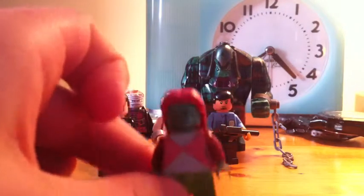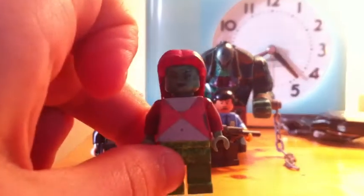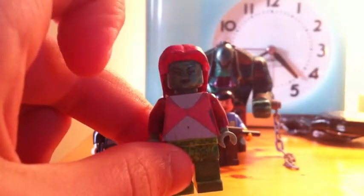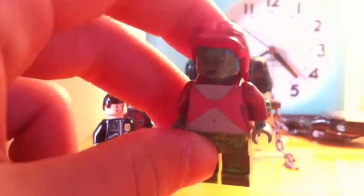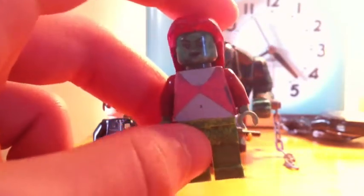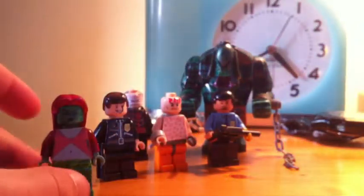Here we got Poison Ivy. I forget the name, but this Jedi head — I just made it green, and then I painted some hair red with a decal on the torso. And then the new Poison Ivy — I colored the bottom of the legs dark green.